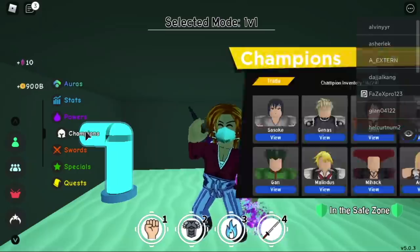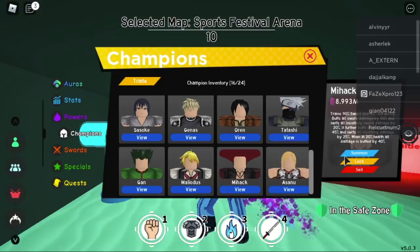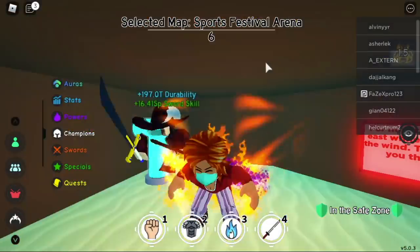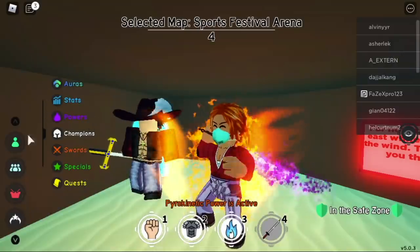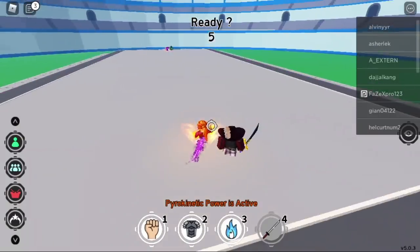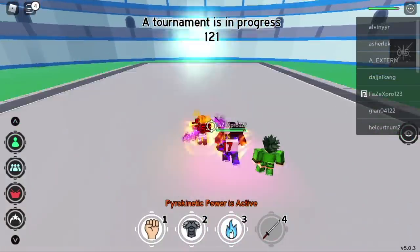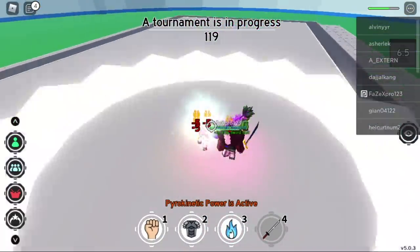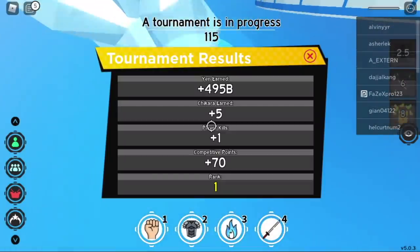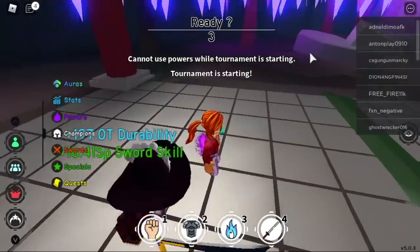We are here in the Tournament Dimension and we are going to try our combo for our first match. Let's equip the champion. When you're fighting in the Tournament Dimension, always check the cooldown timing. The selected map is Sports Festival — before this ends, you should be able to equip everything you need. Our enemy is using Ice Fruit. We got lucky guys — versus an Ice Fruit user.